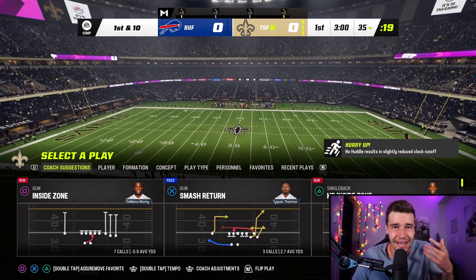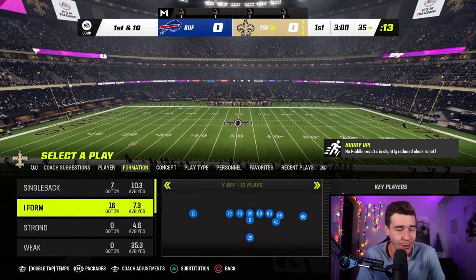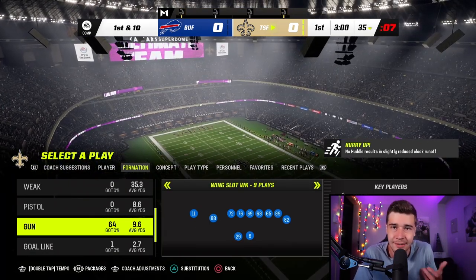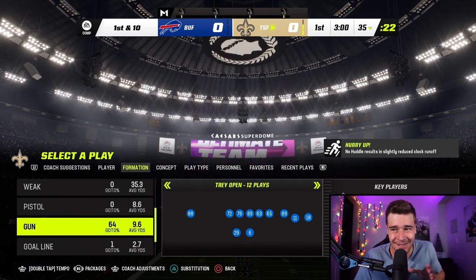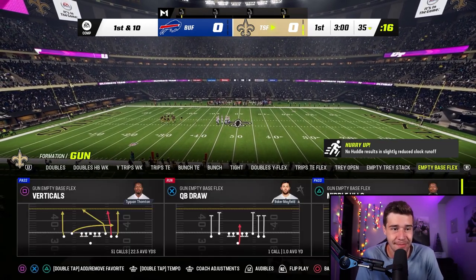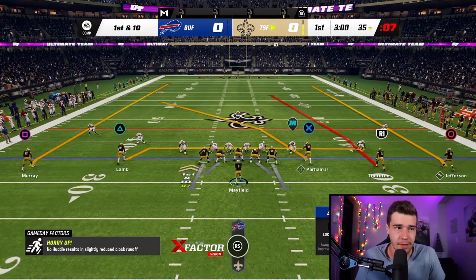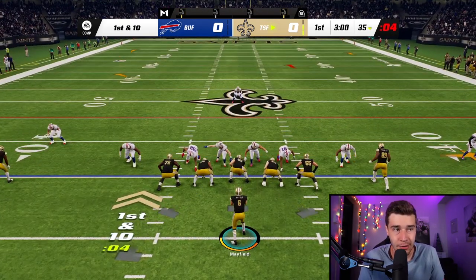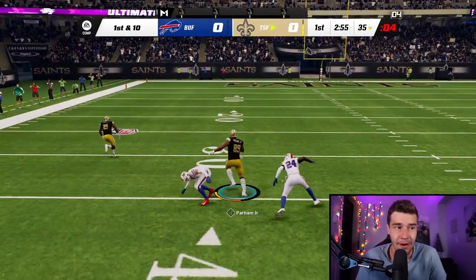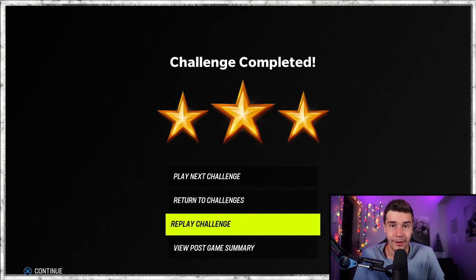For a solo that requires you to gain yards or score a touchdown, we're going to pass the football — it's a lot more effective than running the ball. I'm operating out of the Lions offensive playbook. The first play is out of Gun Empty Base Flex and we're calling Verticals. Depending on the team you're playing, there are three different reads: X, R1, or O. You're looking to the right side of the field and throwing to whoever gets open. Donald Parham picks up about 50 yards and we score a one-play touchdown, completed on competitive mode.